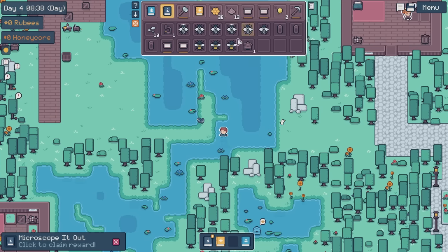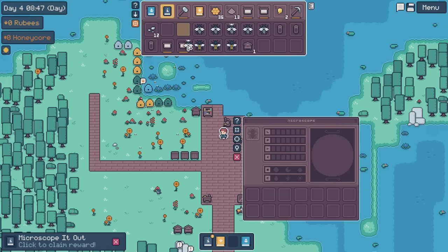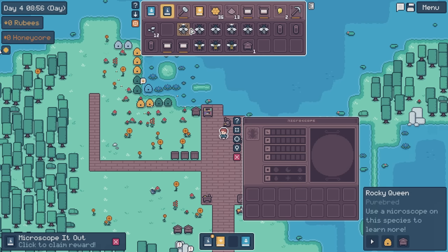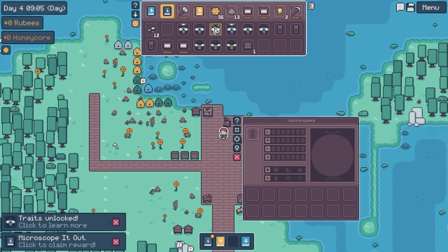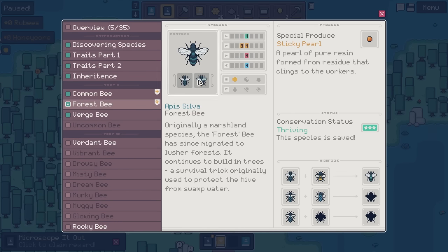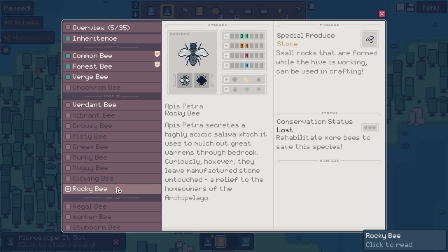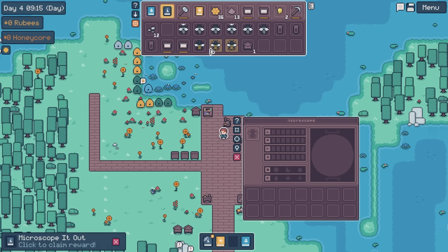We're going to grab the microscope so we can do some microscoping of some bees. Let's set that there and look at this - fertilizer, productivity. It said I need to do three of these. Trait unlocked! I'm not sure what that means. There's a second one - that's the blessed bee. We also have an uncommon there, and a verdant and a rocky. Let's do three common bees and see what that tells me. Apparently those have already been done.